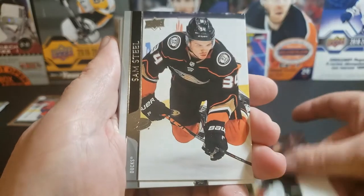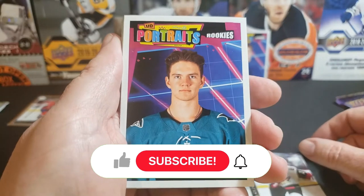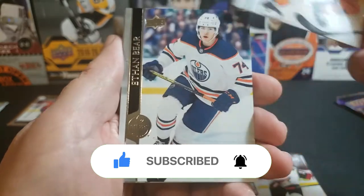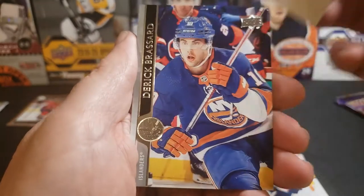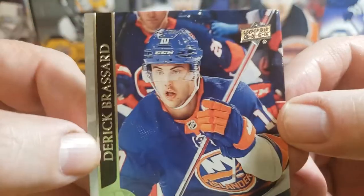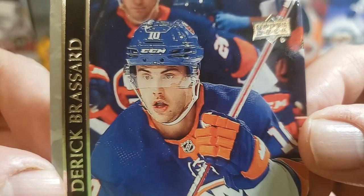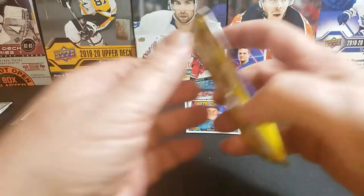An Aho, a steal. Ekman-Larsson, a Knyzhov portrait rookie, Latinovich, Ethan Bear, Ryan Hartman, and Derek Forbort. Just came to the realization that he probably shouldn't have had burritos for lunch today. So we've got that and now the last pack.